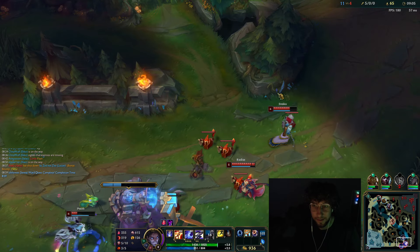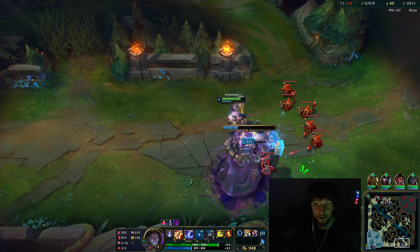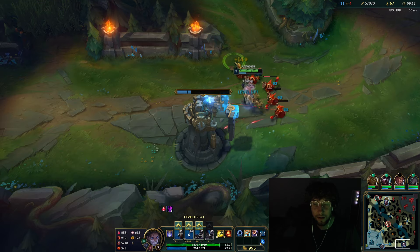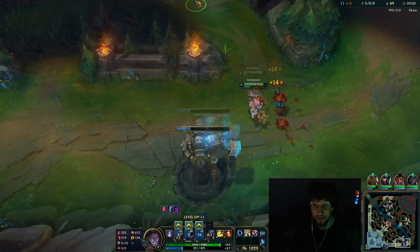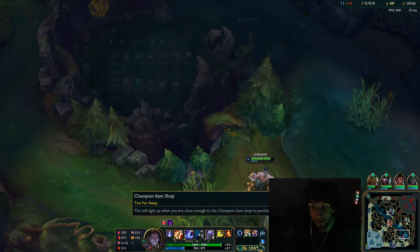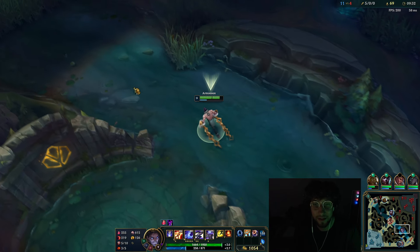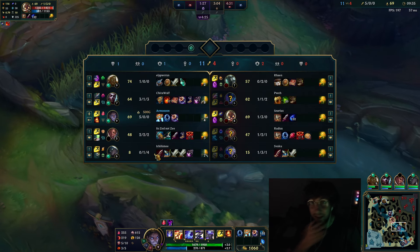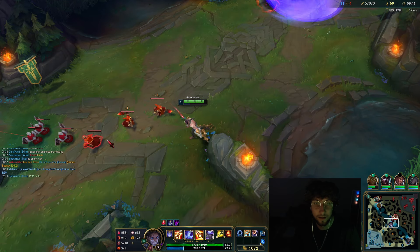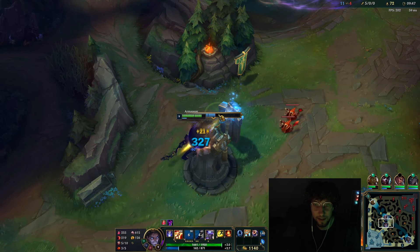I think Ash just got six. I really don't want to slip up. I don't have enough gold to get my Sorcerer's Shoes, so I kind of don't even want to recall. But I'm kind of OOM and there's no plant — but so is he. I'm just going to clear this and then get the boots. Boots makes such a difference on Silas, dude.